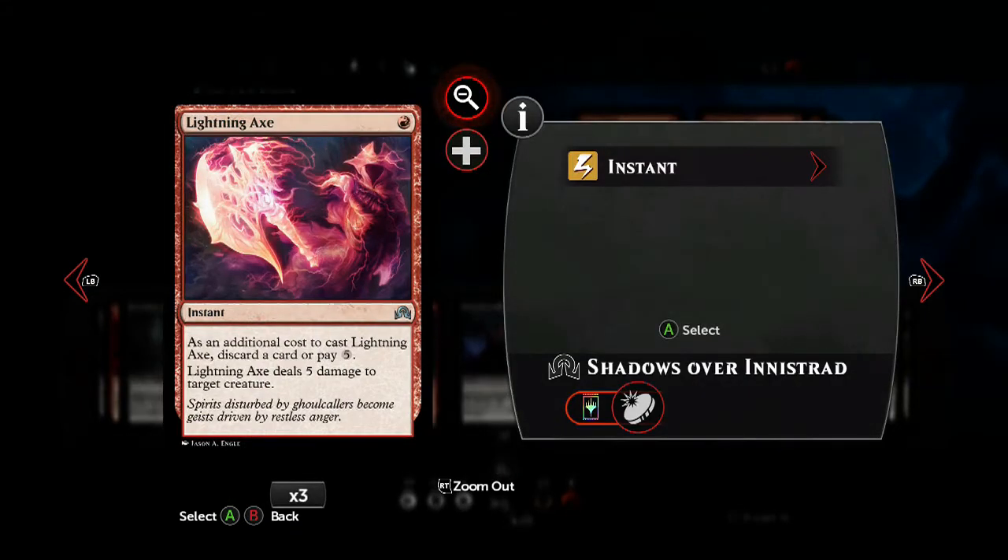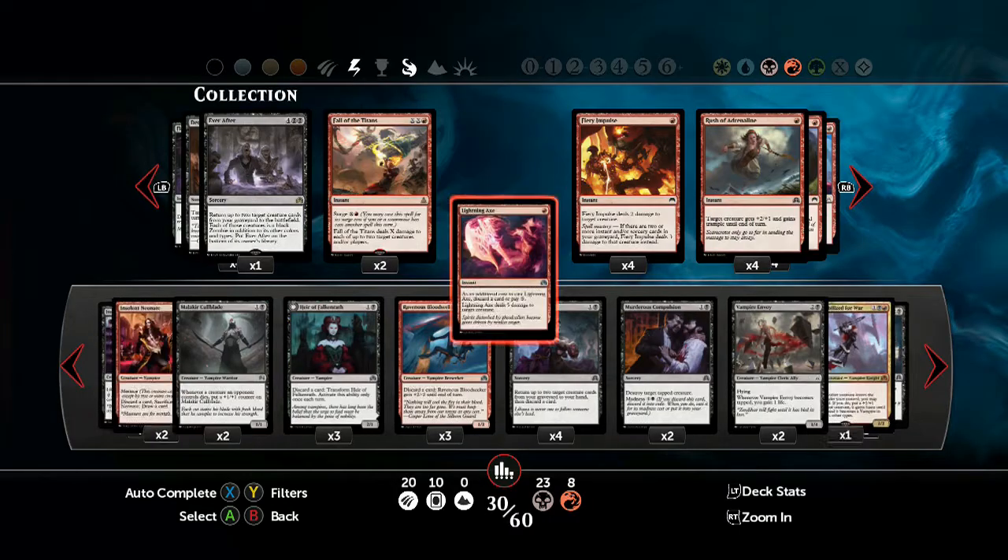Sometimes you really just need to take opponents down without dirtying your hands. If you want direct damage, you can look at Lightning Axe — you can swap between discarding to play a creature or additional spell with its Madness cost, or late game you can just pay the mana cost and trigger the spell as normal.